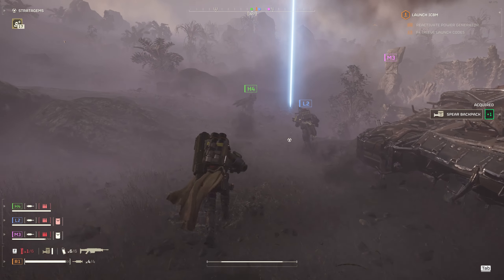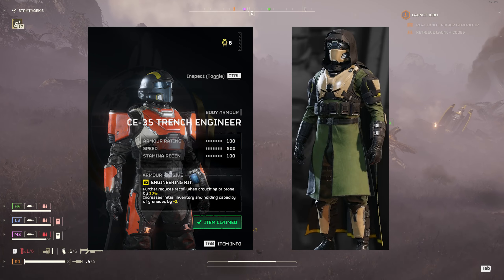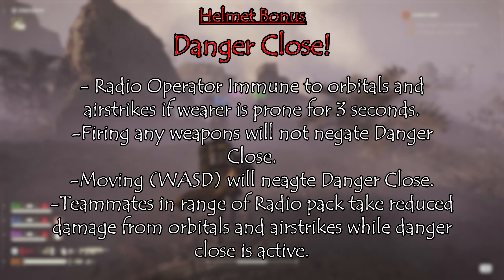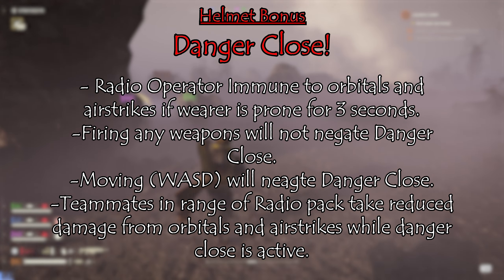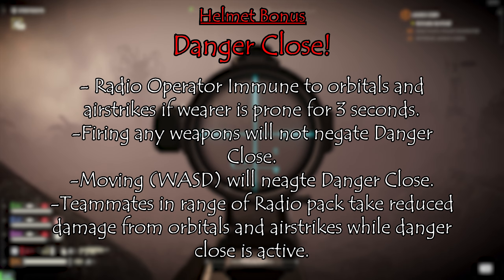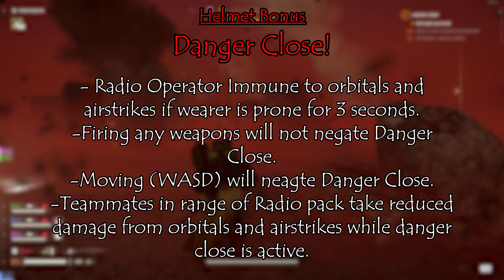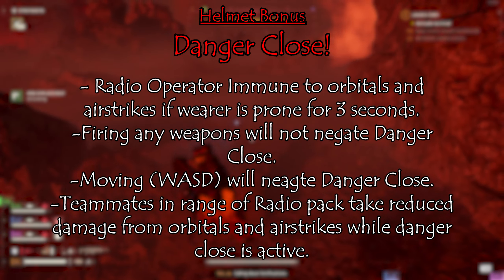For the additional set bonus — when you have on an engineering kit or a scout kit, for example those armors, you will proc a helmet bonus while wearing this backpack stratagem. The bonus is called Danger Close and reads: 'Danger Close allows the radio operator to become immune to orbitals and airstrikes as long as the wearer is laid in a prone position and not moving for 3 seconds before the orbital or airstrike hits. Firing any weapons will not negate Danger Close. Moving with WASD will negate Danger Close.' Teammates in the 40-meter radio pack range will take reduced damage from orbitals and airstrikes while Danger Close is active, as long as they too are prone within 3 seconds before impact.